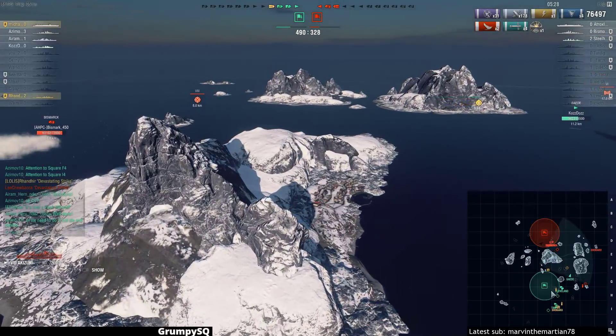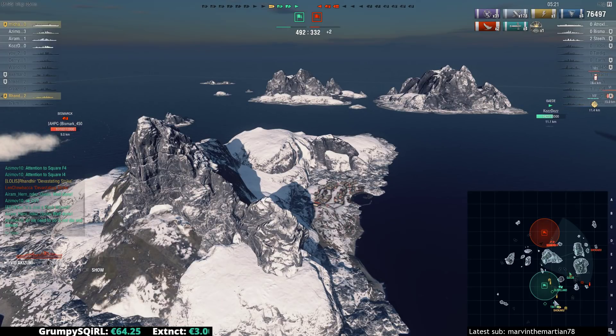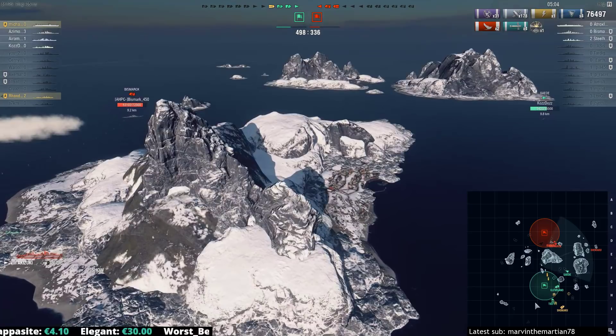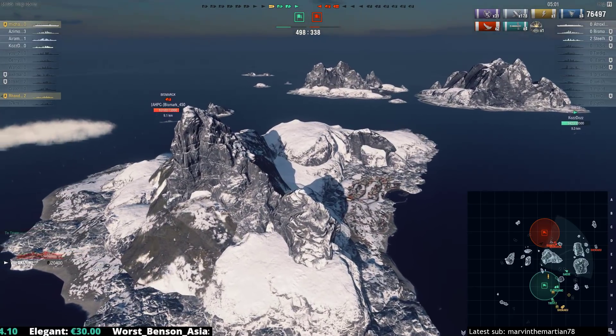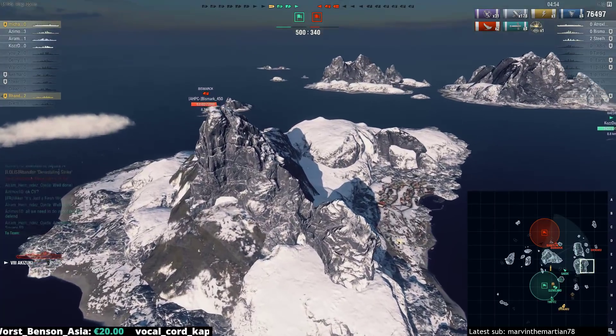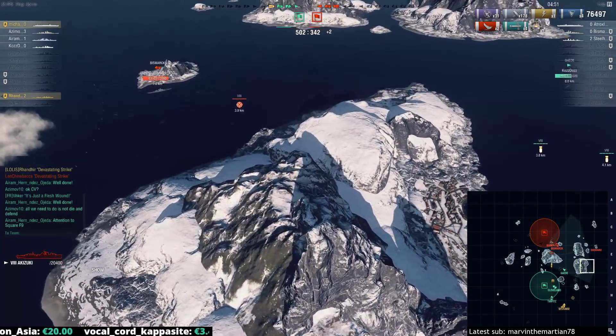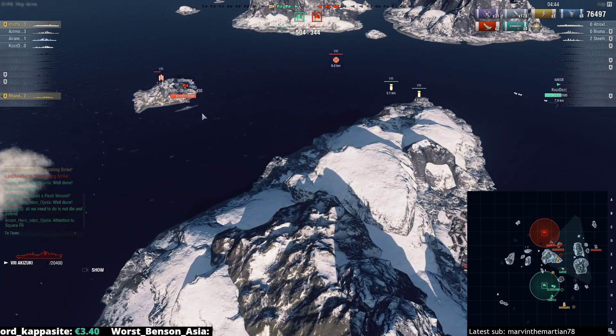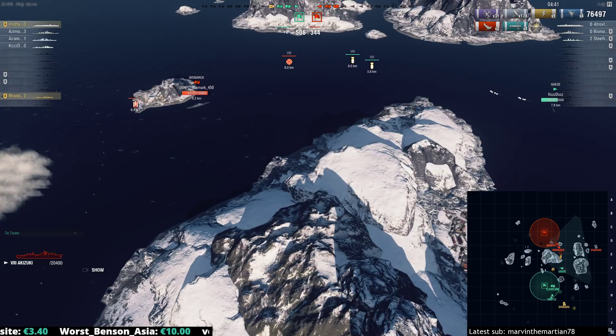I would be trying to keep the fighters somewhat near the friendly team — because the carrier is very low HP, Cleveland's low HP. This enemy carrier has options to make strikes through. Now I would be trying to keep the fighters near the fleet, because the carrier is very low HP and the enemy carrier is cycling — he did get his stuff wiped. He's gonna have an aircraft wing available in another minute and a half. We just need to keep that in mind as a little mental note. The carrier is probably going to be under severe mental stress at this point, later in the game.